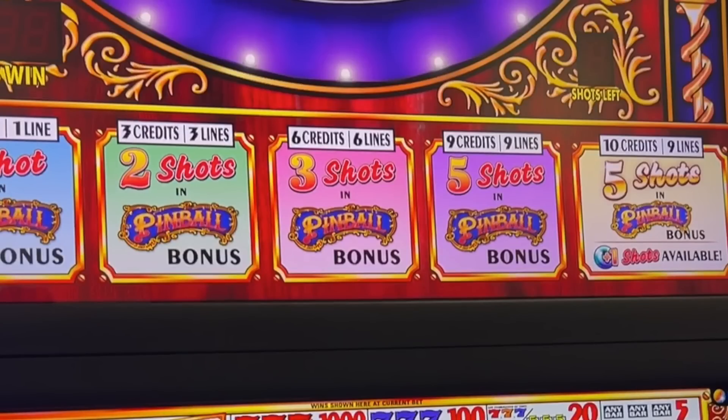This new version of Pinball has up to nine lines, but one thing that's different is that even though it has nine lines, you can actually bet up to ten credits, so you're betting one additional credit. By betting that extra credit for ten credits, you'll get a chance to get an extra shot if you trigger the Pinball bonus game.